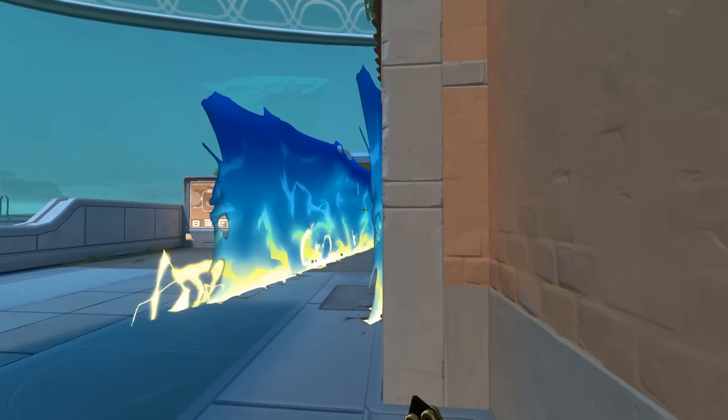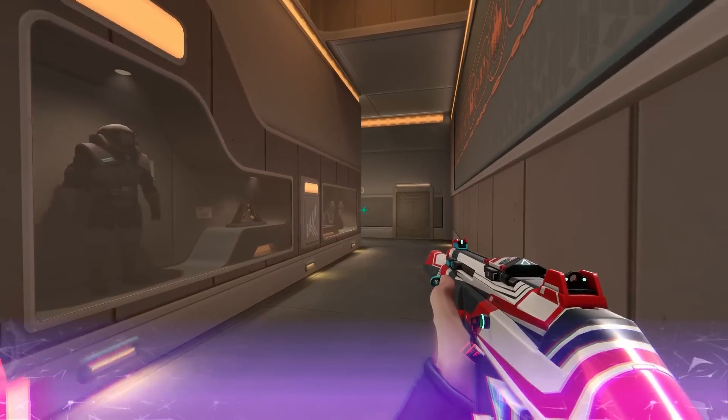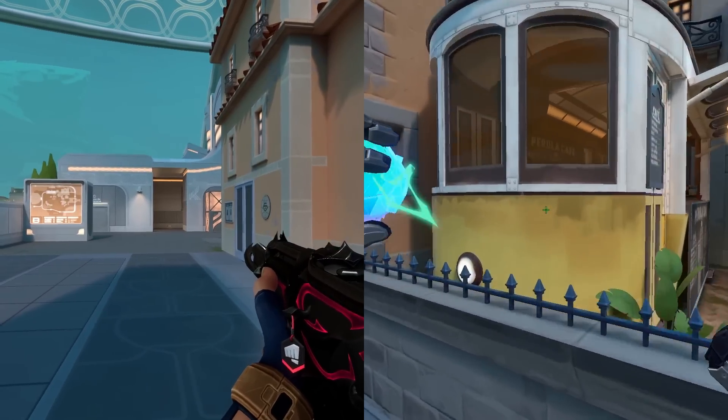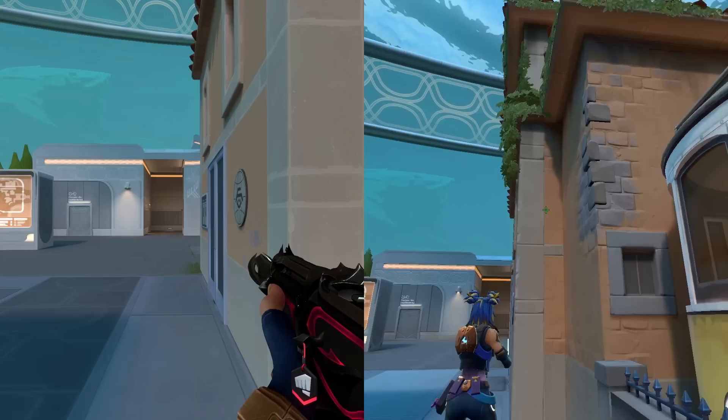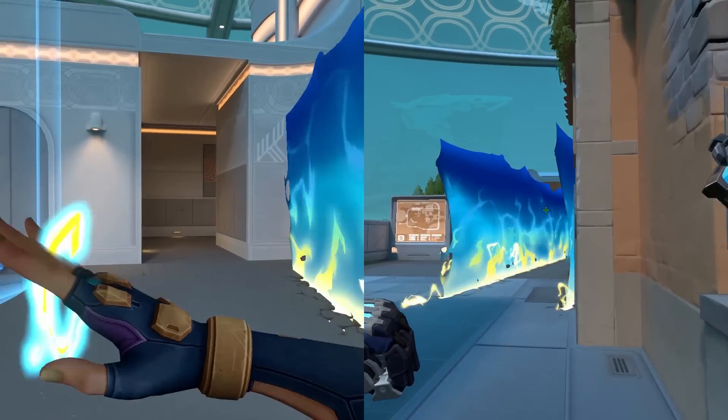You can throw a pop flash with perfect timing with your Neon as she slides in around the corner, forcing anyone who's holding an angle to be blind and get that kill. The key to this play is to time your Neon slide really well with the KO flash. Really dig deep, embrace your inner Zeken, slide into backhauls and take that fight.